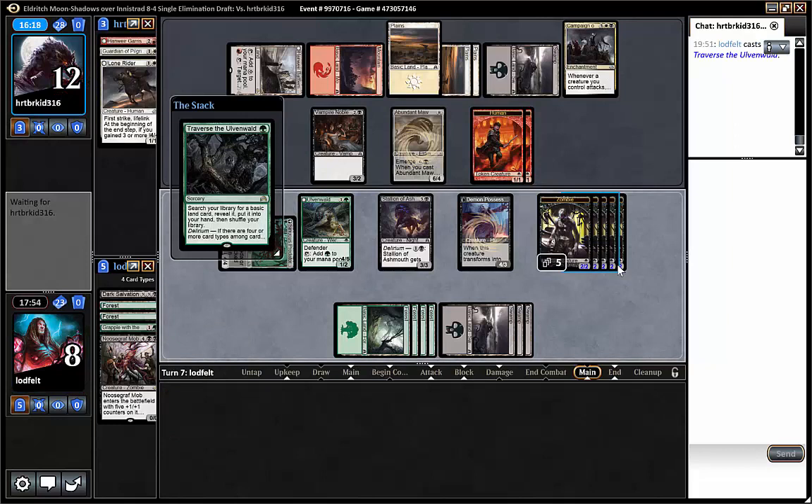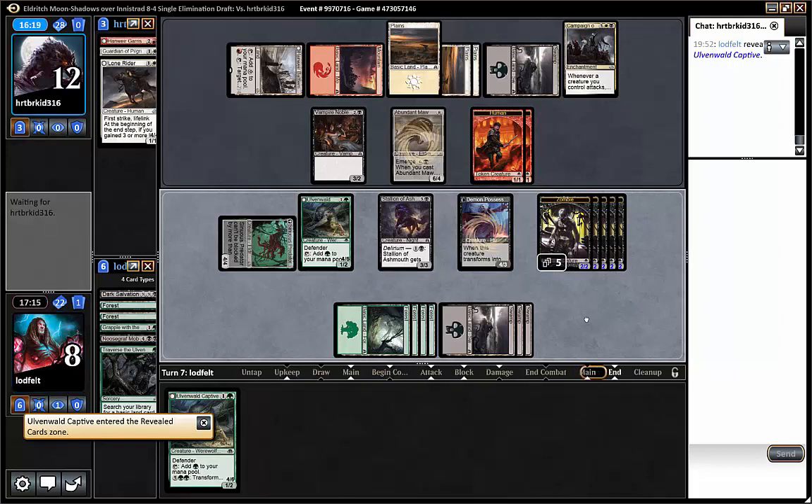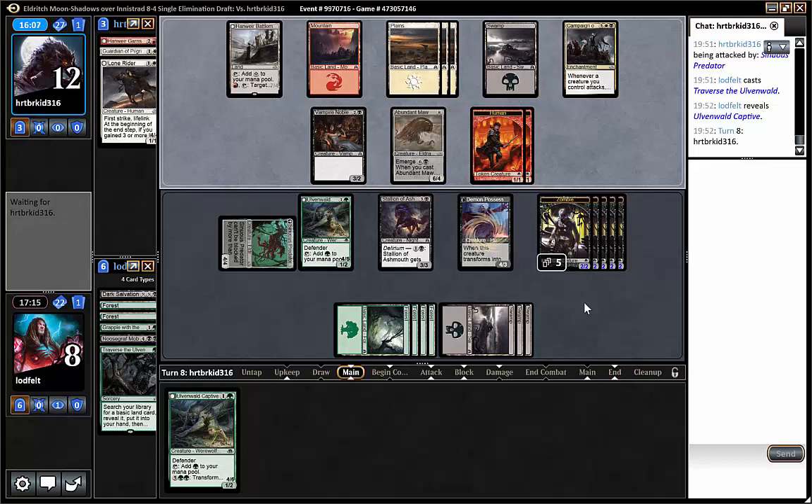We could traverse for another captive to have more late-game 4/6s — those look pretty good against him since we've already drawn our mob and Kindly Stranger. The captives are the biggest things we can go get; a 4/6 is obviously bigger than a 4/4 and makes our opponent's blocking harder. Traverse is really good in a delirium deck — it's good against mana screw and good to sandbag until you need something. It looks really good in our deck.